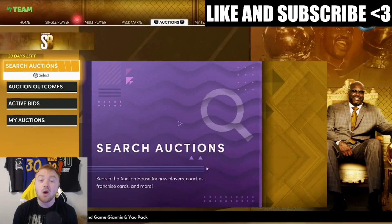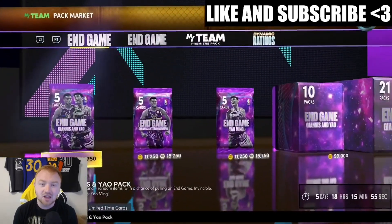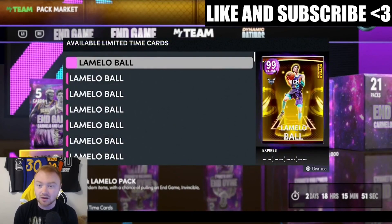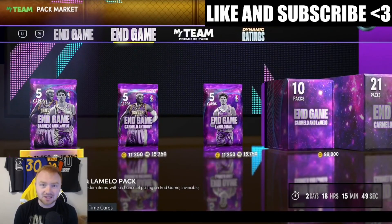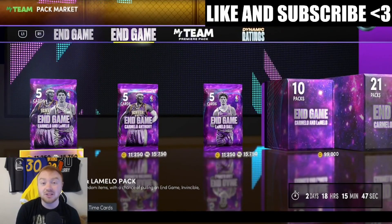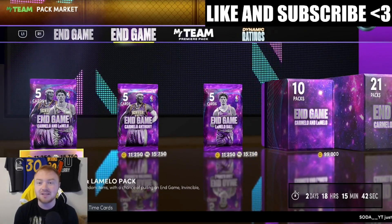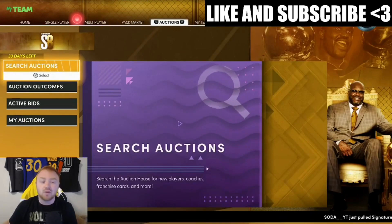For instance, on Tuesday we're going to be getting replacement packs for LaMelo and Melo — it'll be two different players. Because of that, you're going to see those two drop in price and the new guys start going up. That is how you look to flip cards and start building a really solid team.